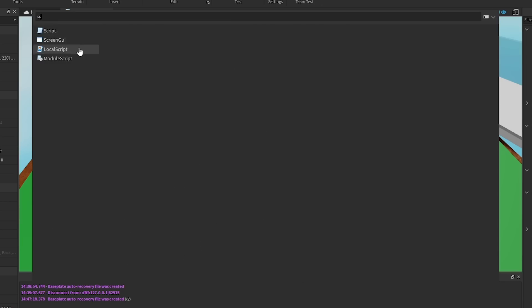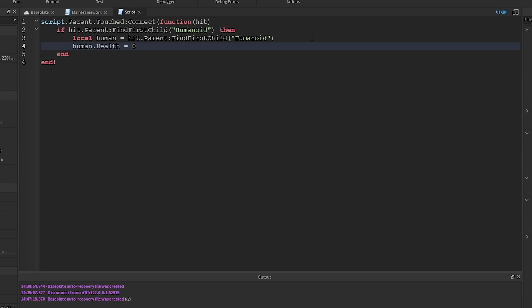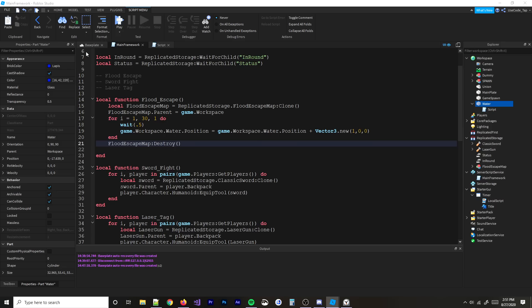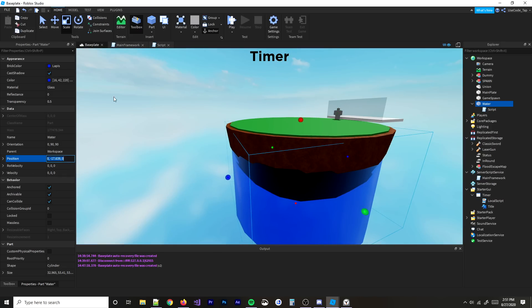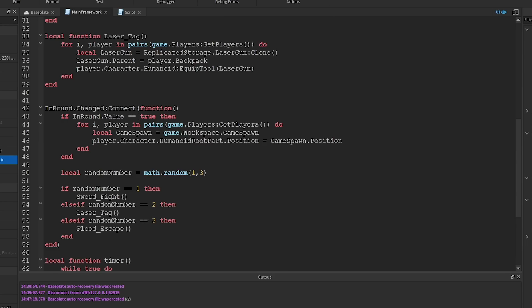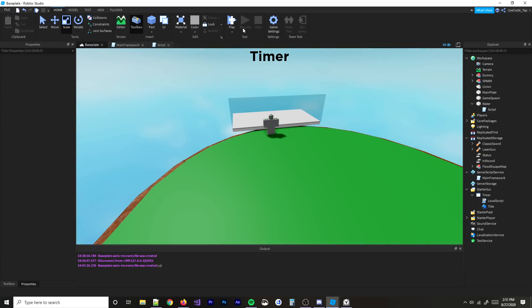I'll add a script inside the water part that checks if a player touches it using the Touched event. If a player touches the water, we kill them. That's just a few lines of code. After the round loop finishes, I'll reset the water's position back to where it started. I think we're actually done with all three mini-games now — we just need to script the win condition.